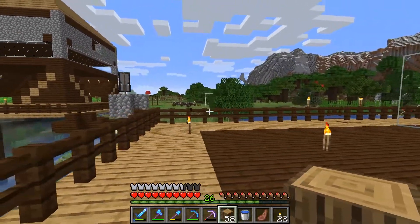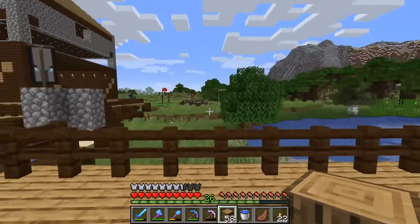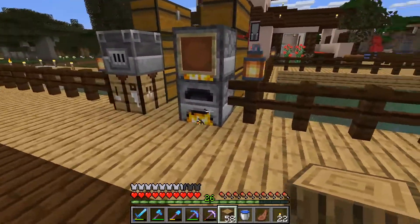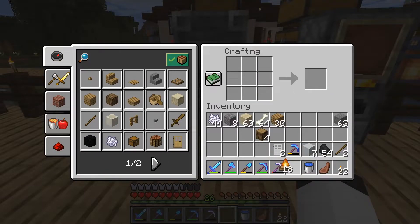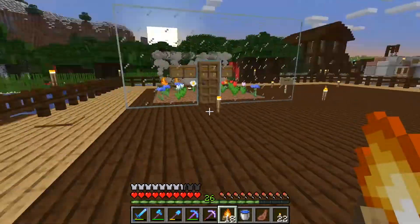I've figured out what I need for the little campfires - I need 17 of them. There are 5 along the back wall and 6 on each of the sidewalls: 12 plus 5 is 17. Looking at the campfire recipe, I can make 18 of these, so we're going to make all of them.